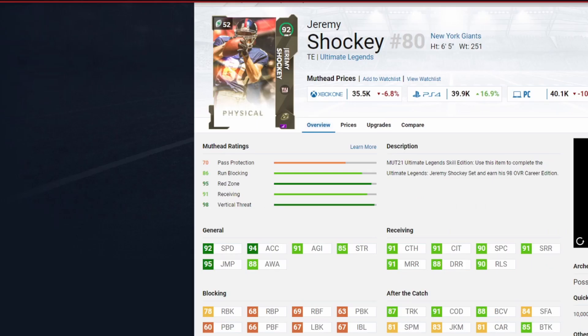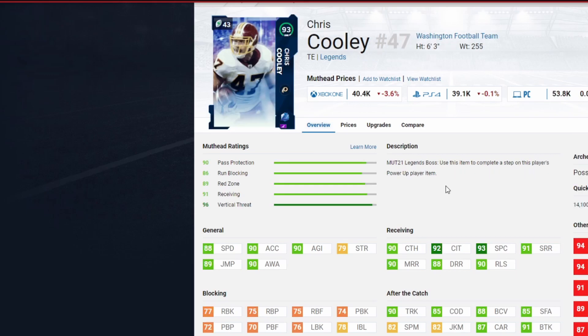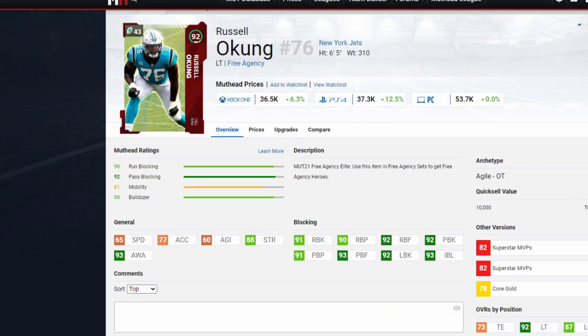The tight end position — I think this might be the best budget card in the game, no cap. Jeremy Shockey at 40k has 92 speed, 94 acceleration, 91 catching, hits almost all route running thresholds, solid run blocking. 92 overall for 40k — definitely the best budget tight end in the game. If you run two tight end sets, Chris Cowley at 88 speed with good catching and solid blocking is a good balanced option to add.